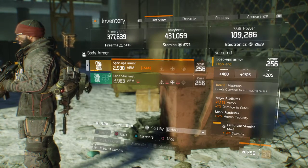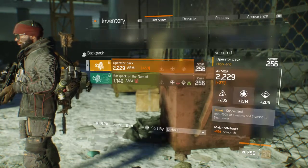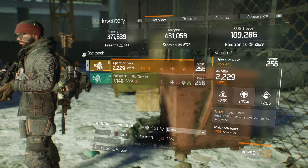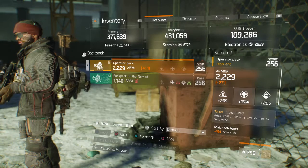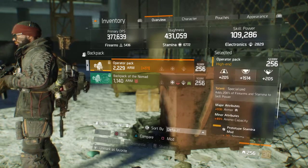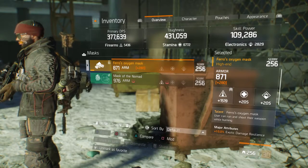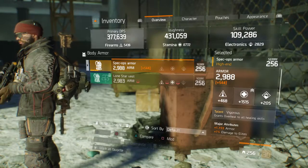I'm running the Vigorous chest piece with armor and 7% damage to elites. I'm also running the Specialized backpack — I highly recommend it even if you're running gear sets. You really can't go wrong with the Specialized backpack and a Vigorous chest piece. You want to roll armor on everything you possibly can, except your mask and your gloves.